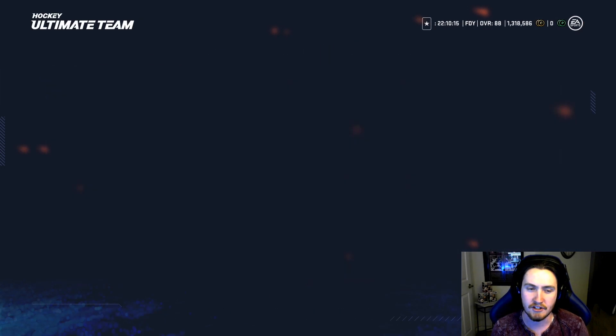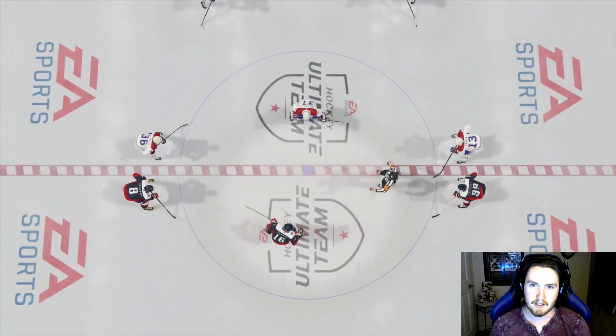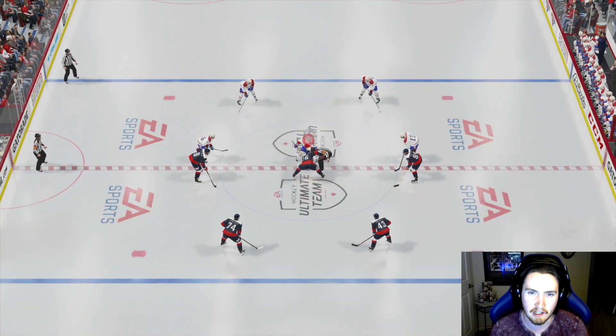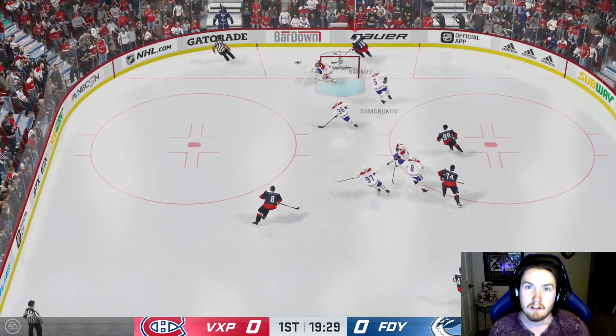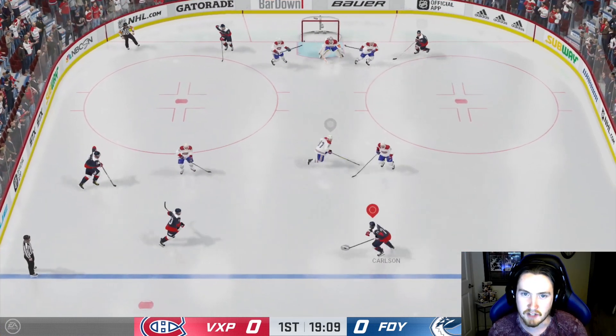Like always, we're gonna hop into an online seasons game. Hopefully Carlson does really well for us. We're currently 5-1 in Division 1 and hopefully we come away with the win. My opponent has McDavid, Verona, and Zuccarello. I also changed my jerseys — I really like these jerseys. I actually have an Ovechkin one of these coming in the mail very very soon, so I'm really hyped about that. Here we go boys, game's underway.